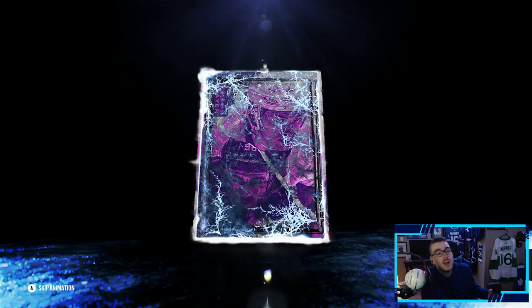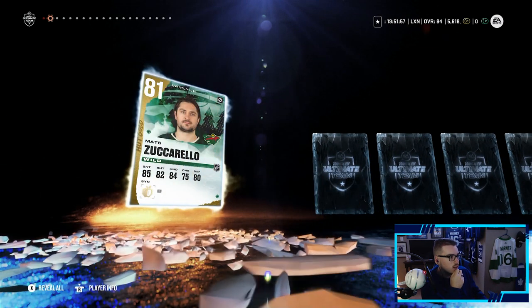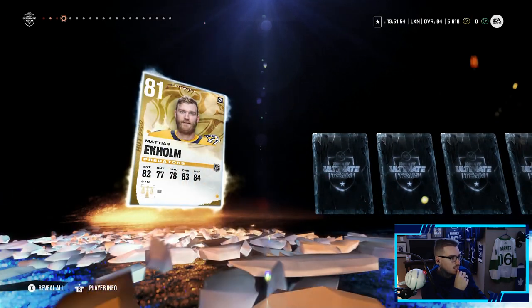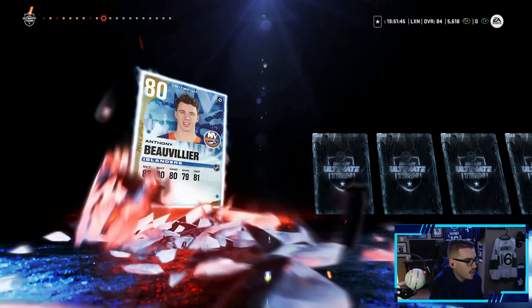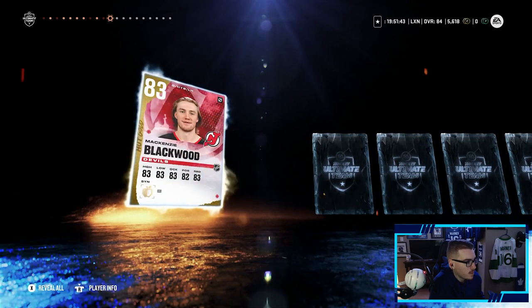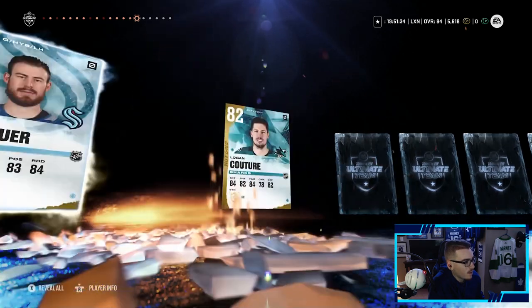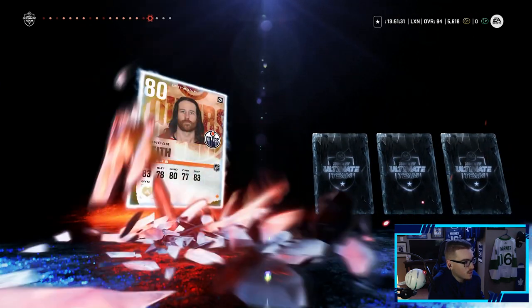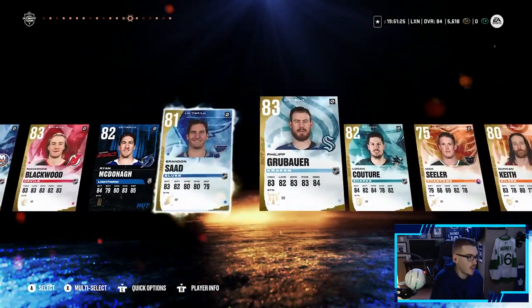We'll hit this one with our nose for luck. Come on EA. Brent Burns — interesting. Matt Zuccarello, Derek Forbort, Mattias Ekholm... I don't have pack luck this year, not even getting 83 pluses consistently — actually hurting my heart. Ryan Johansen, Beauvillier, Mackenzie Blackwood at 83 — sure. Another Halloween item, Ryan McDonagh — doubt he'll be used. Brandon Saad, Philipp Grubauer, another 83 plus — we'll take that. Nick Seeler, Duncan Keith, Travis Konecny, and Mark Giordano.